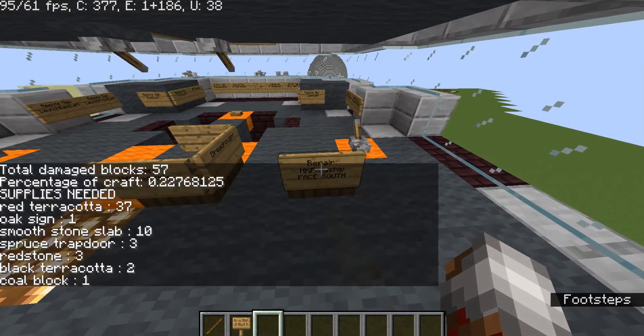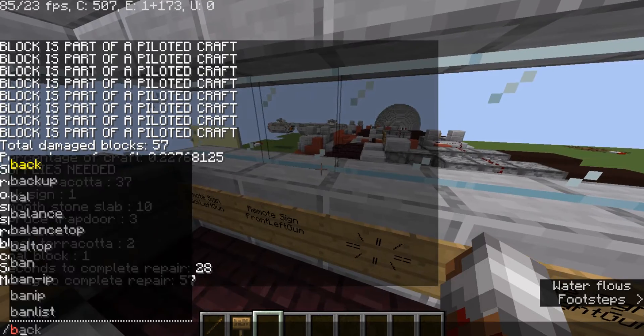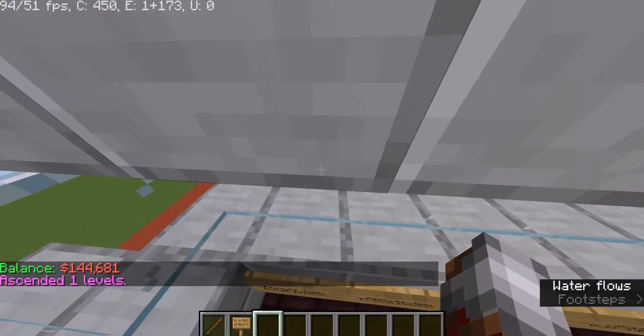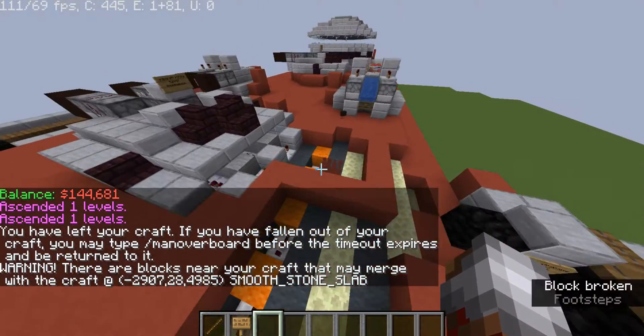If I right-click the ship, it says 'supplies needed' — it'll list all the things it needs, the money, the seconds, and all that good stuff. Let me check my balance — I do have enough. So it will end up repairing the damage.